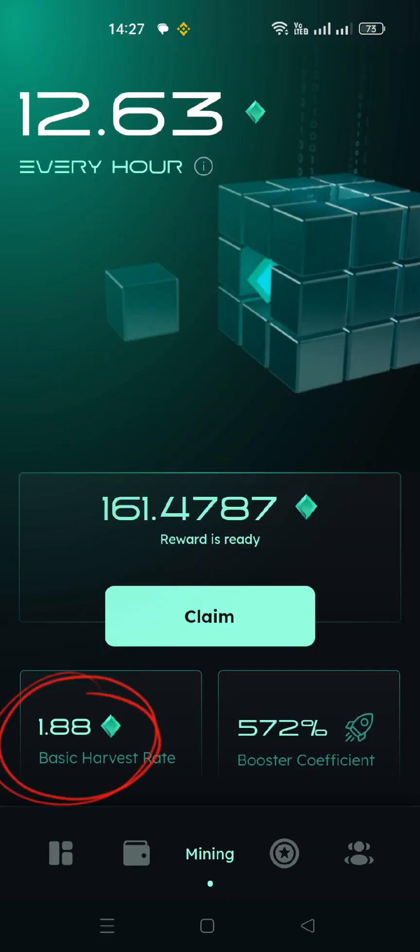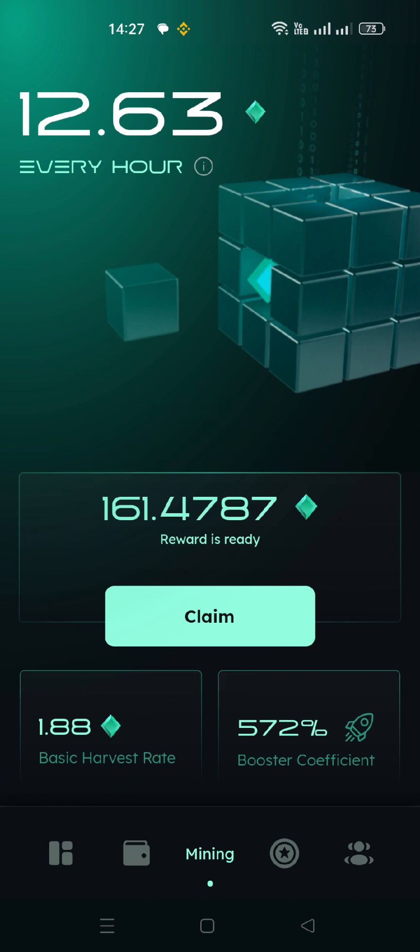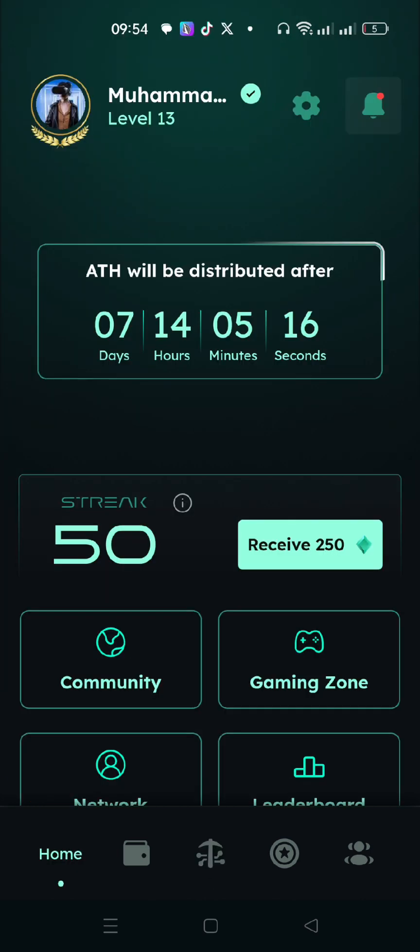Remember that your basic mining rate is increased by claiming the mining gems only, which can be increased by completing quests and the premium booster. Your daily check-in claims only increases the check-in gems. Attendance gems, therefore, cannot increase your basic mining rate or the ranking in the leaderboard.